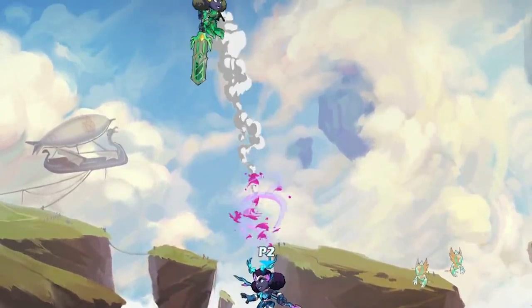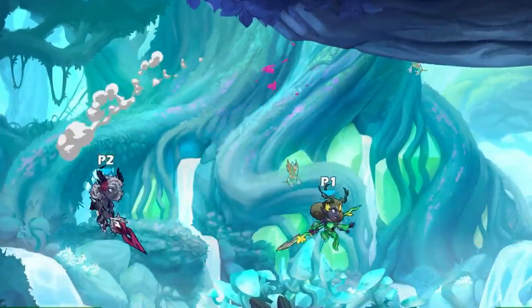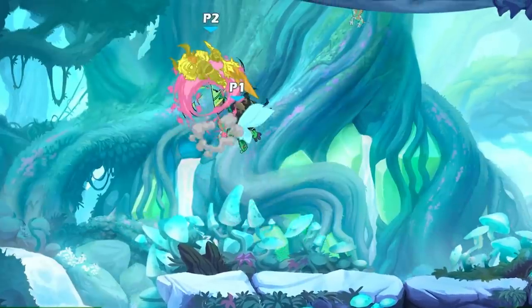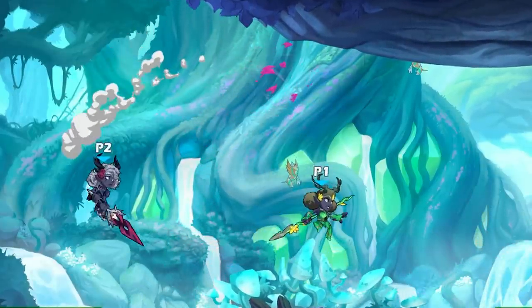You'll also notice it hits kind of upward — almost 90 degrees — and then leaves you hovering in the air for a little while. Hovering in the air is super good because it means that if you're landing it and trying to extend, you have all that time to chase, dodge, and notice where your opponent's going to go. Very strong move.